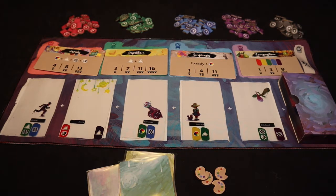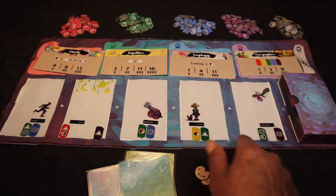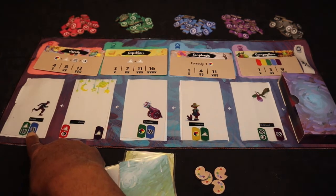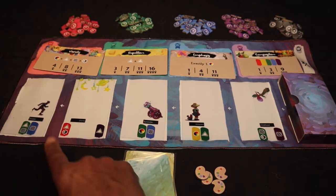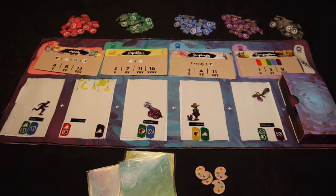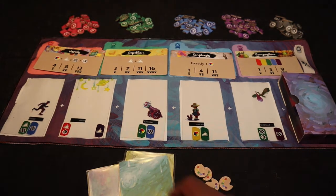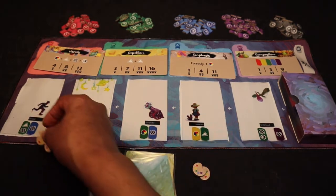On a player's turn they can do one of two things: take an art card or complete a painting. To take an art card, the player picks one of the face-up art cards in the display. Starting from the left, the first card is free, but for every card further along they go, they must spend one inspiration token — and remember, they only start with four.